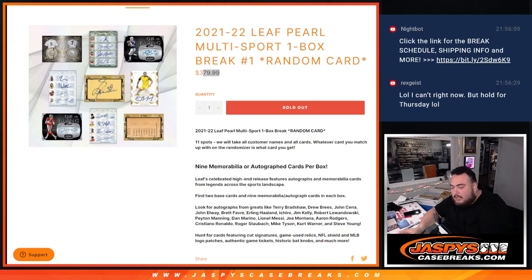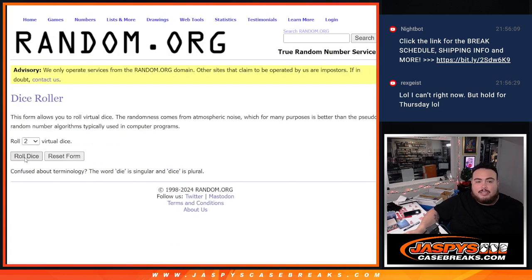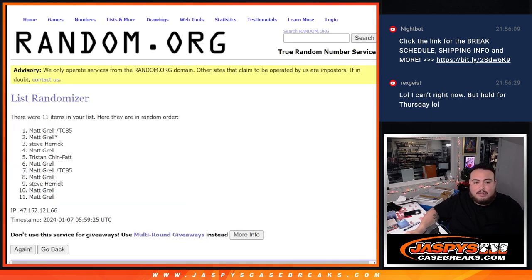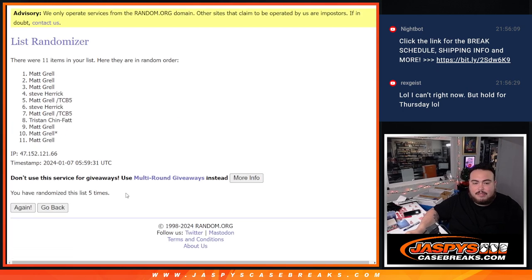Video is unpaused and we got the randomizer ready to roll, guys. Here's the dice roll, here's the customer names, and here's the hits — from Charlie Sheen Relic all the way down to the Troy Aikman dual patch autograph. Let's click dice roll — it is a four and a two, six times. Good luck.